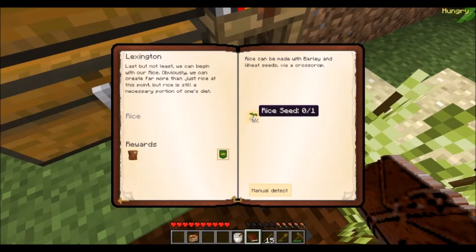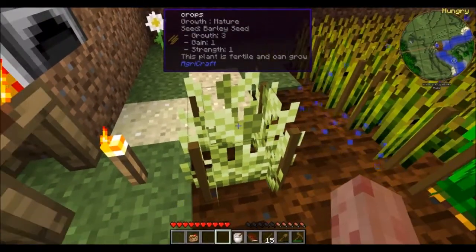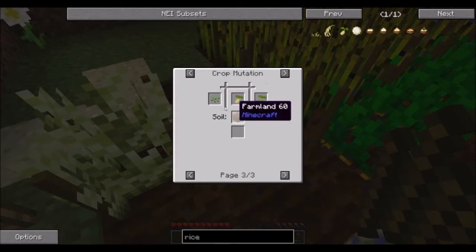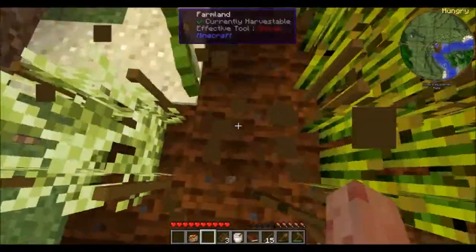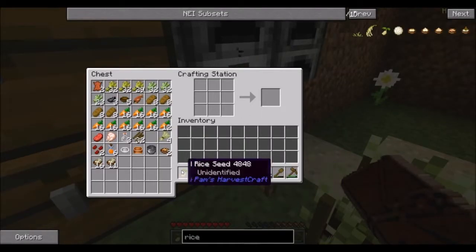Next we get rice. Rice was after rye. What does it take to get rice seeds? Seeds and barley seeds. This is barley — let me try again. Seeds and barley seeds — same thing. And what's underneath doesn't matter, that's what this slot is for. Hey look, we got rice! That was easy.